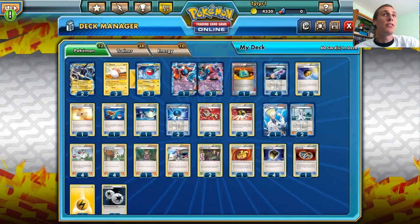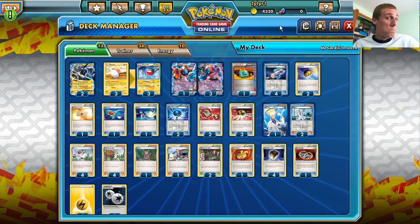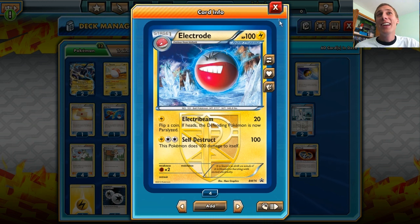It's a Team Plasma Pokemon, so we can have Deoxys in this deck to power up its attacks. So theoretically we can be doing 140 damage — 140 damage for a three-energy attack on a basic Pokemon, that's incredibly good.